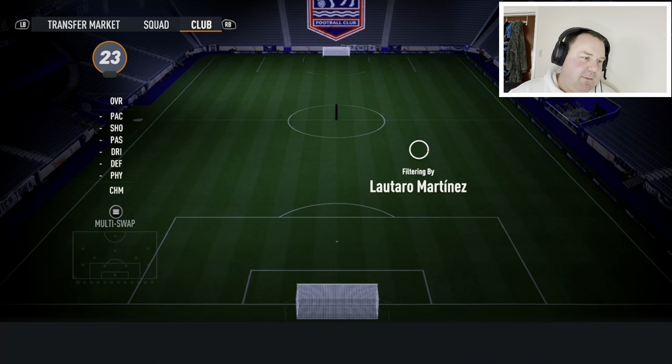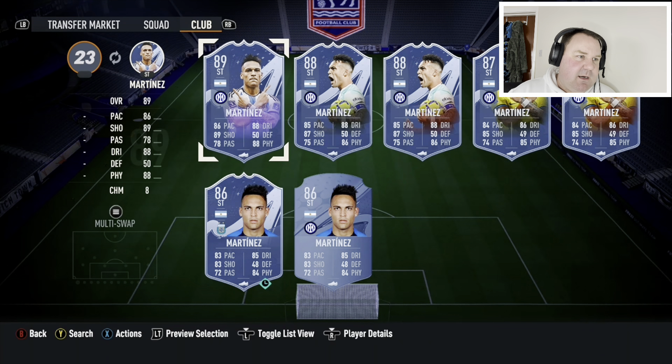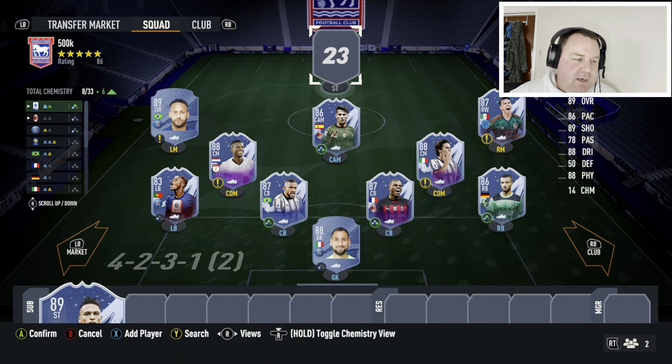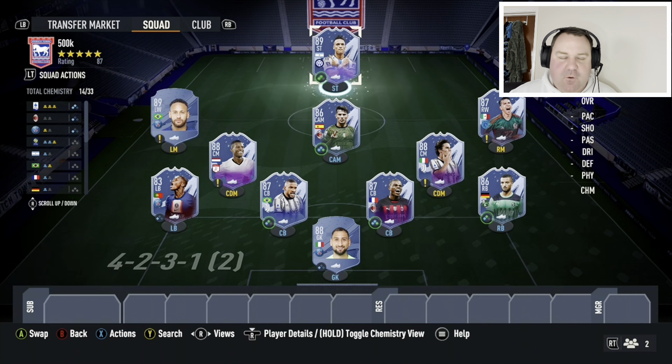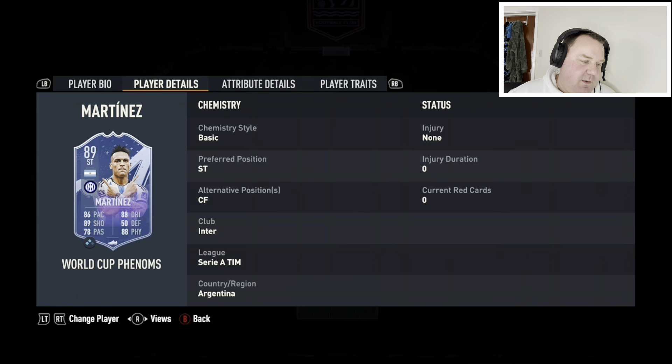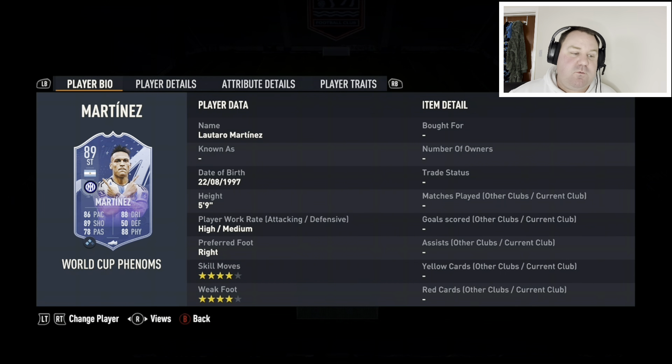Last but by no means least, up front is Lautaro Martinez from Inter Milan — the 89 card. He's 50-odd thousand coins. Put a Hunter on him: top-notch shooting, decent pace, good dribbling stats. And at five foot nine you get that low centre of gravity, so he will do a very good job for you. Really frightening front three with a solid back line — I like this team a lot.